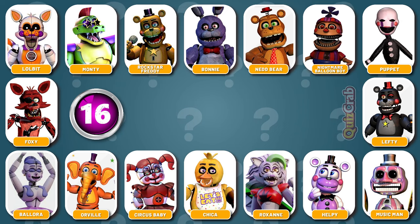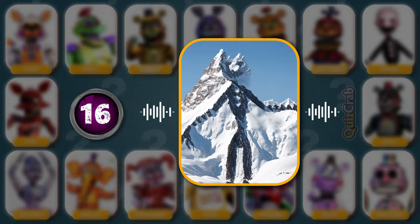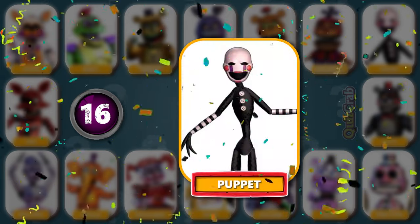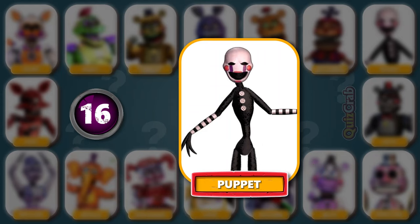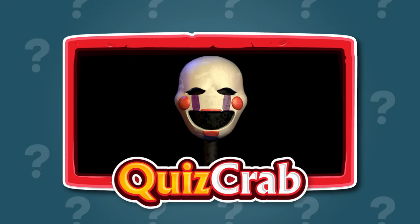Round 16. Get ready for the next character. Voice clip: 'I don't hate you. I don't hate you, but you need to stay out of my way.' Can you guess the FNAF character by illusion and by voice? Yes, it's Puppet. 'I don't hate you. But you need to stay out of my way.'